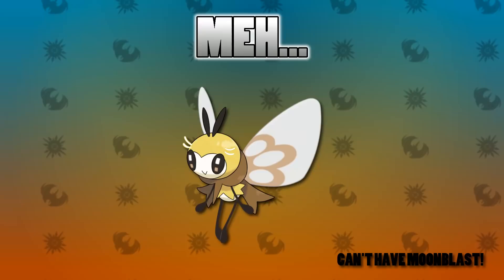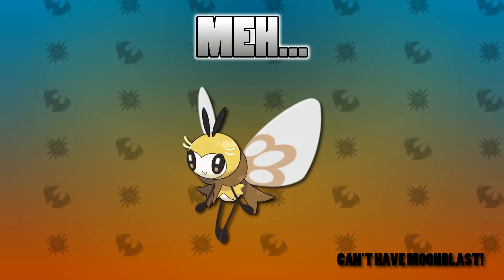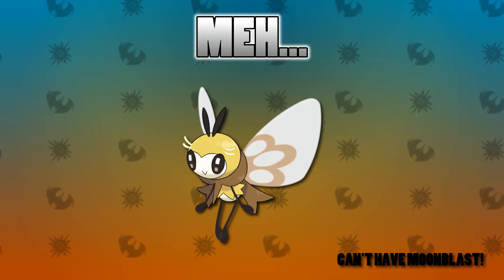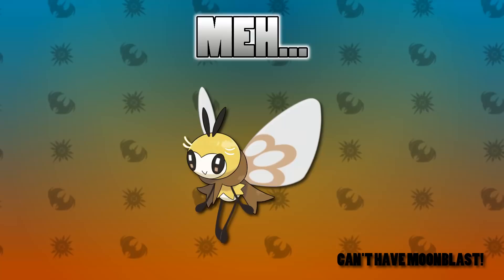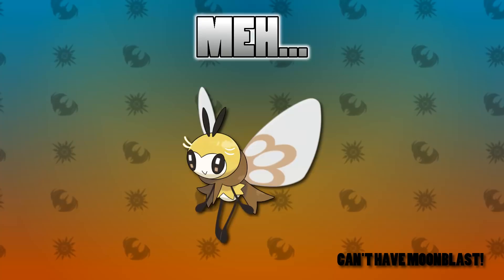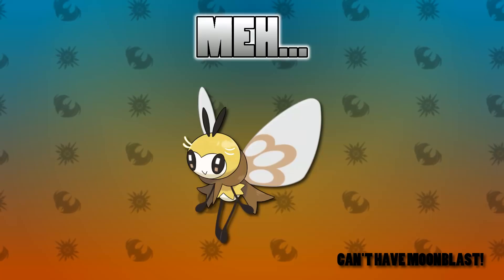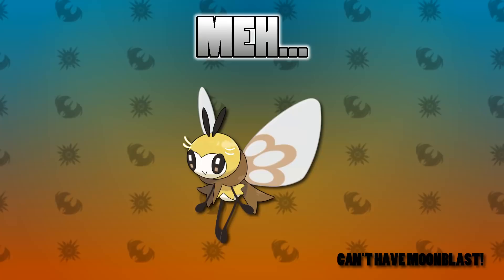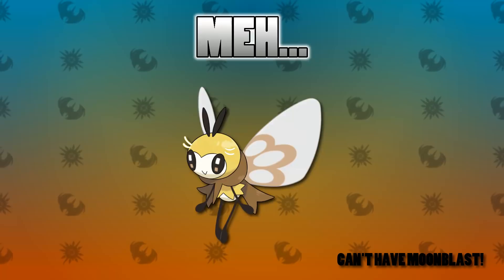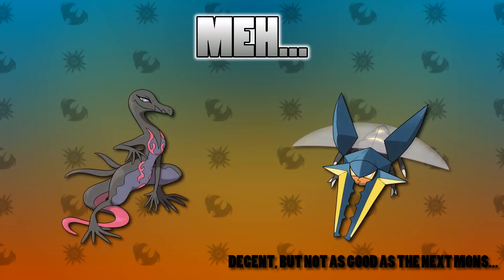Next up is Ribombee. This Pokemon is actually really good and the Totem won't necessarily be bad, but it does miss out on Moonblast — its most powerful Fairy type move — though it does get Dazzling Gleam. It also misses out on Sticky Web, which is a new egg move in Ultra Sun and Ultra Moon. It comes with Sweet Veil which means it can't be put to sleep, though Shield Dust could potentially be better. So Ribombee falls in this meh category.